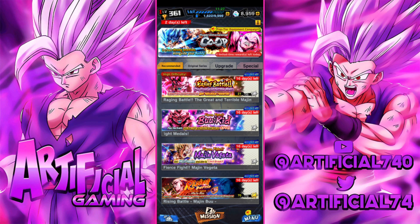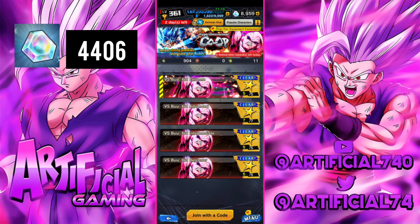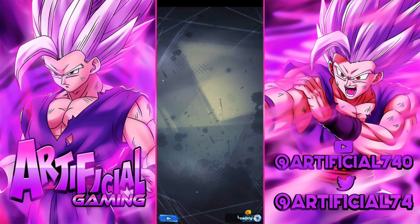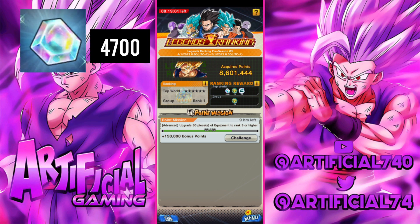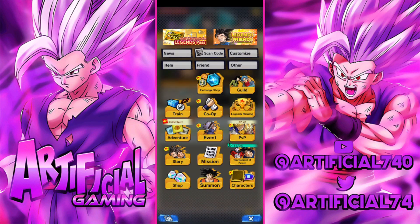There's also a free-to-play unit coming out next week that will give us chrono crystals. If you do the co-op, there's a new co-op in two days that will give you another 300 chrono crystals for completing it. If you collect all the chrono crystals there, it's another 303, so you're looking at about 606 chrono crystals from the co-op alone, and that will be next week. The Legends Ranking is going to reset tomorrow, and that's another 300 chrono crystals you can get.